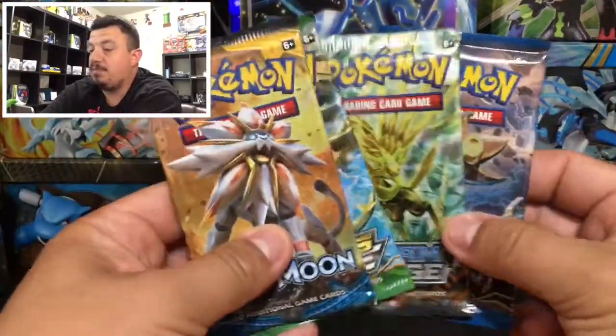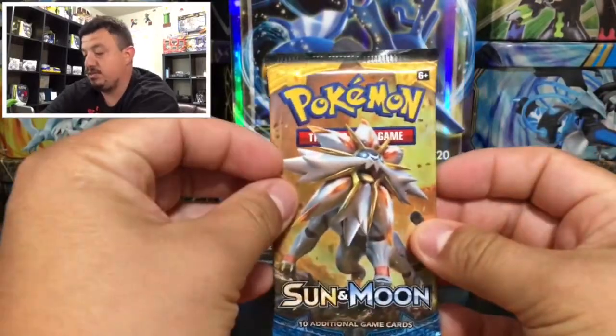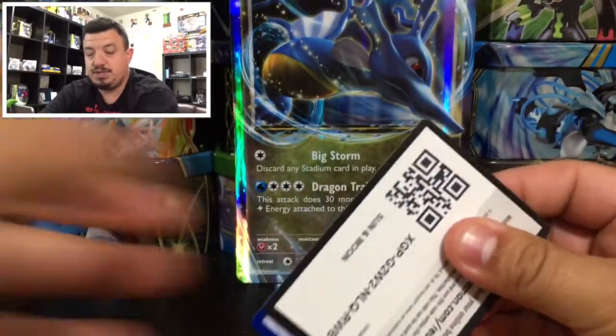We got four booster packs. We have Breakpoint, two Steam Siege, one Fates Collide, and Sun and Moon. Let's start off with Sun and Moon and see what we can pull today. Still need a couple of secret rares and stuff like that from Sun and Moon.